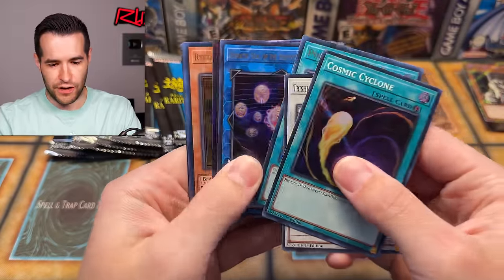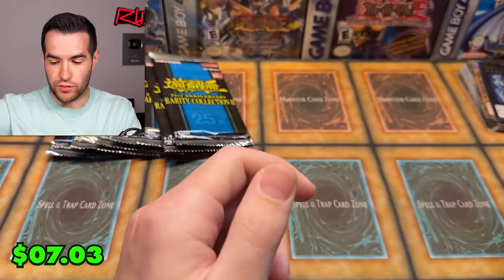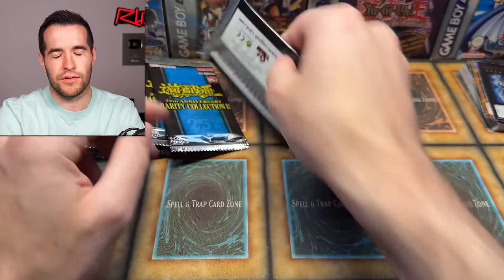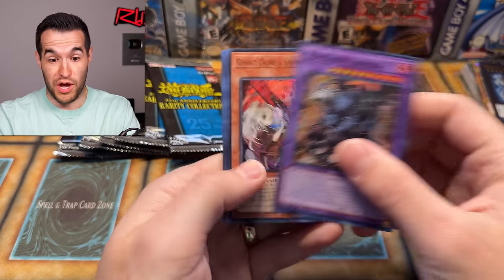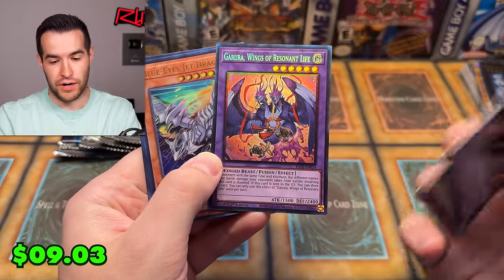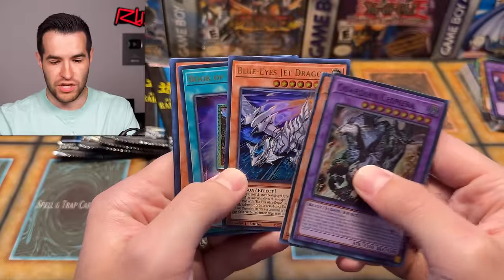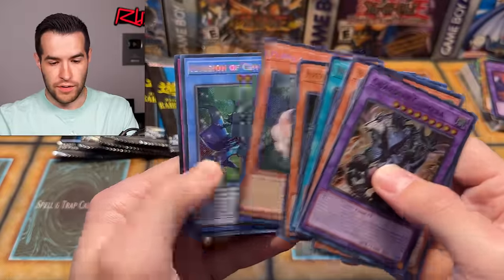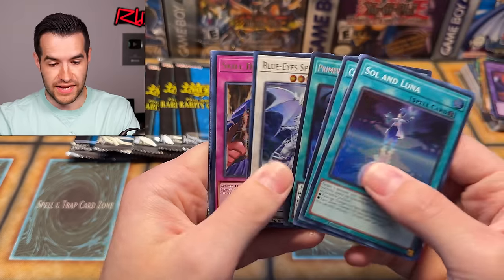I'm liking this set, I'm having fun. There will be more openings tomorrow — we're probably going to do a Rarity 1 versus Rarity 2 opening sometime this week to see which one is better and compare the price points to see which actually makes more money back. Garura, Blue-Eyes Jet Dragon, Super Nimble Mega Hamster — these secrets look great. They really did do a good job with the quality of these cards, which is surprising given how quickly they pumped this thing out.